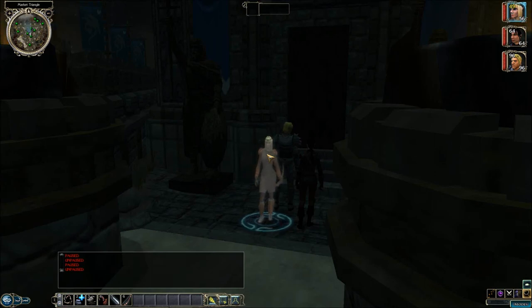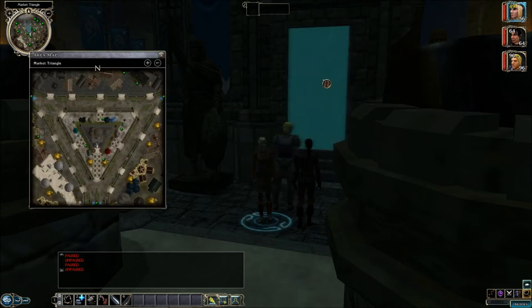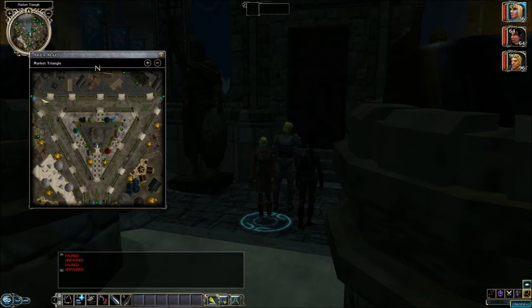Welcome back to Let's Play Neverwinter Nights 2: Mysteries of Westgate. This is Big Los, and we are in the Market Triangle. We're about to go into this tower right here just to see what's inside. Then we'll hop off to the Arena District.